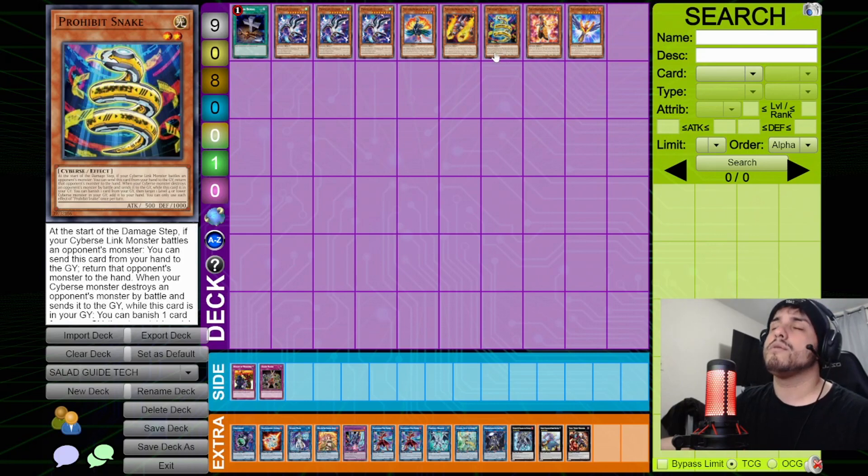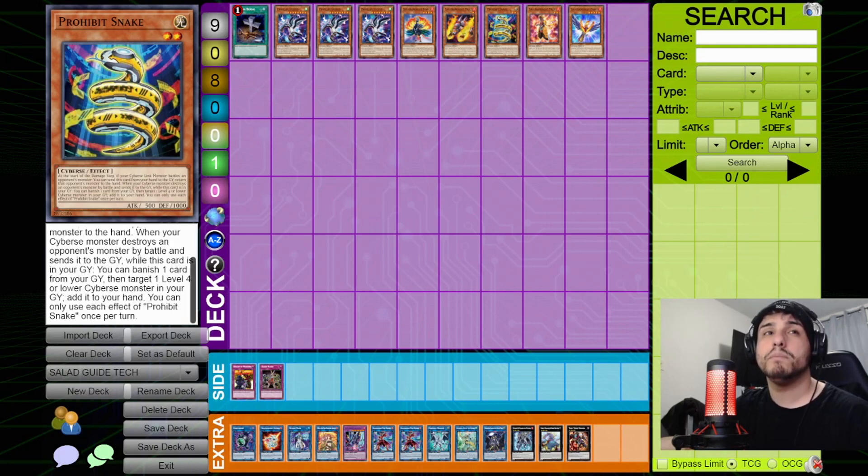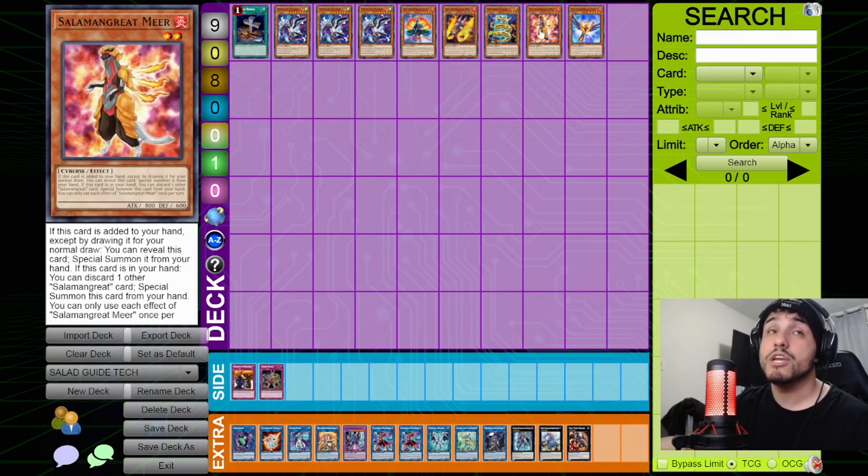Prohibit Snake appeared on a first-place Salamangreat decklist because it's an out to cards like Winda or Dragoon that are difficult to remove otherwise. At the start of the damage step, if your Cyberse link monster battles an opponent's monster, you can send Prohibit Snake from hand to graveyard to return that opponent's monster to the hand — it doesn't target and bounces, so it gets around Dragoon and Winda. It also has a second effect to banish itself from the graveyard to add a level 4 or lower Cyberse monster from your graveyard to hand.